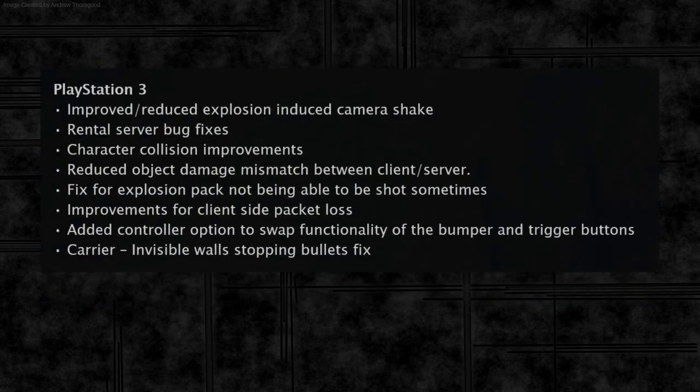On the PS3 there are none of the tick rate improvements. What we do have is reduced explosion camera shake, fixes for rental server bugs, character collision improvements, reduced damage mismatch, the explosion pack fix, improvements for client-side packet loss, an added controller option to swap the bumper and trigger buttons — so you can now reassign those — and an invisible walls fix on the carrier. So the PS3 has got some of the CTE fixes and a few console-specific fixes, but no tick rate improvements.